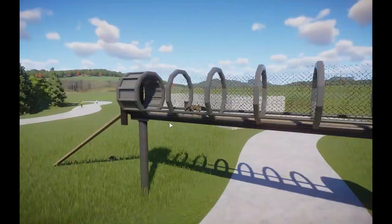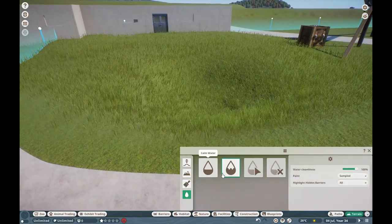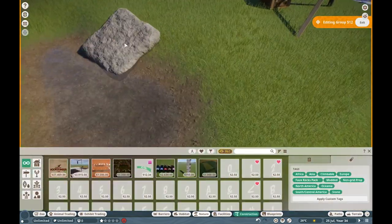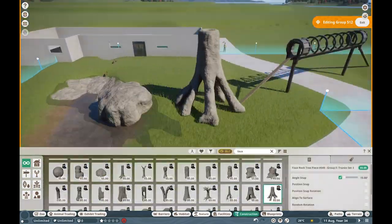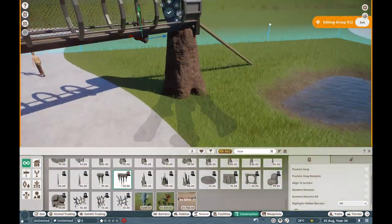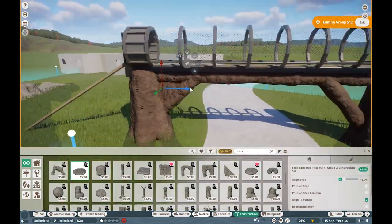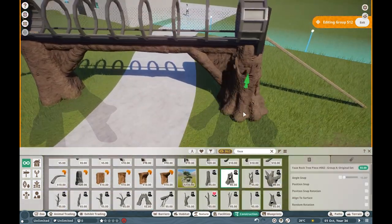Today we're building for ocelots, and I recently just got these in the last store. They're a beautiful little animal, and they are going to be the headliners of the start of our South America section. Essentially, you go from the flamingos — there's probably going to be another habitat up there in between — and you find your way over here, and this is the first habitat. I was very excited about that because it's a really fun first habitat animal.